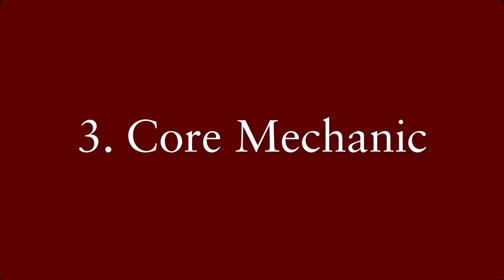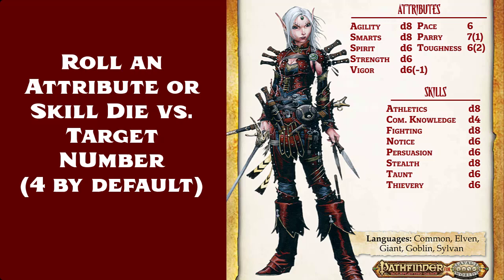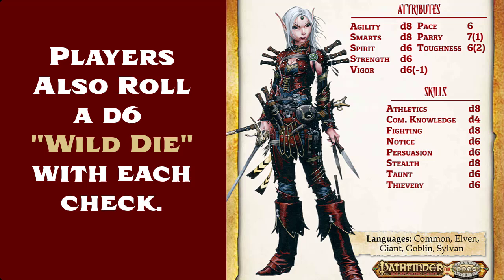Core Mechanic. Savage Pathfinder uses a standard set of role-playing dice from D4s to D20s. Contests are decided by rolling a relevant attribute or skill die versus a target number, which is usually 4. All players also roll a D6 wild die with their checks too.